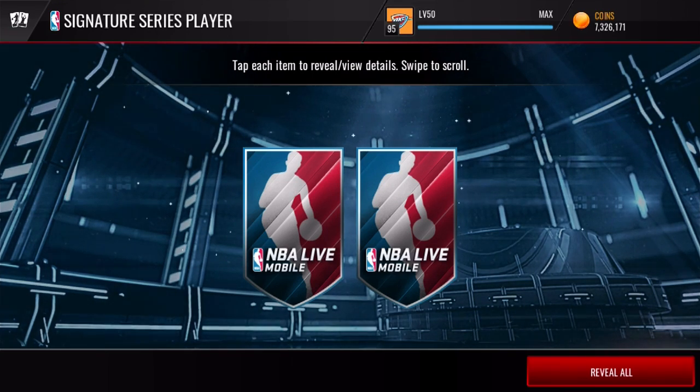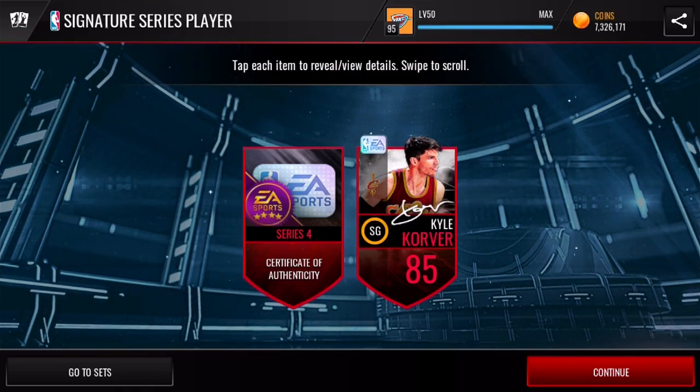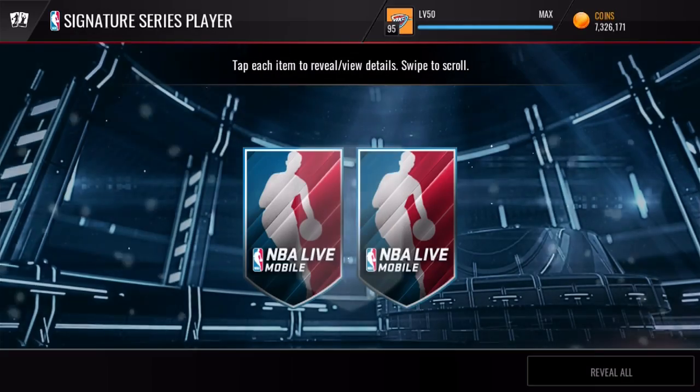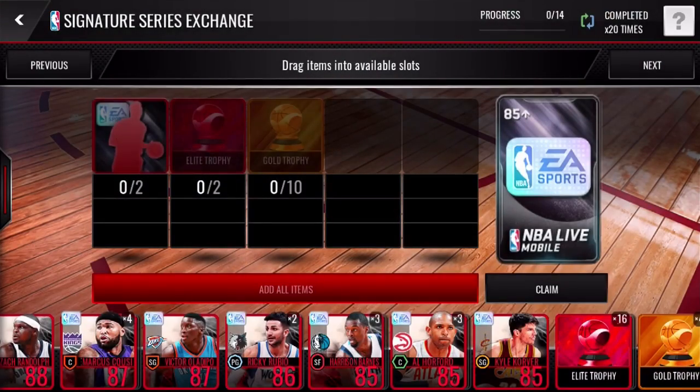We actually pull one of the new collectibles — hey, if we can get five of those babies that'd be super sick — but we get a Kyle Corver to start it off. So nothing too great in reality. Here we go with the second one. Hopefully we can pull a newer signature player that actually goes for a little bit of coin. Kevin Durant is still out there and goes for a ton of coins. I know Dirk Nowitzki still goes for quite a bit of coin. And we get Dwight Howard 89 overall, and a series two collectible. Not bad, we'll take it.